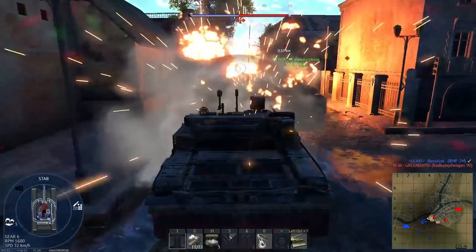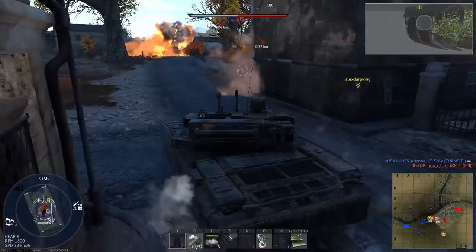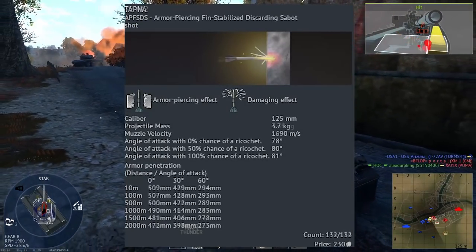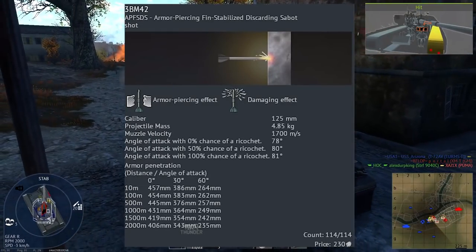The Moderna's weaponry is quite conventional for a T-72. However, the tank is equipped with the innovative Tapnut APFSDS shell, which has 500+ millimeters of penetration, as compared to the 3BM-42 Mango shells that the Russian tanks traditionally use at this battle rating.